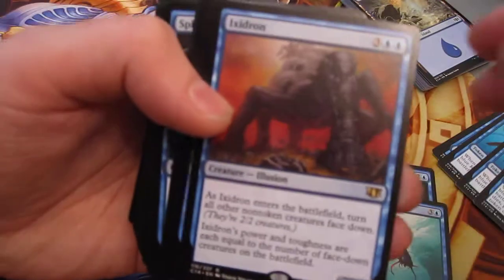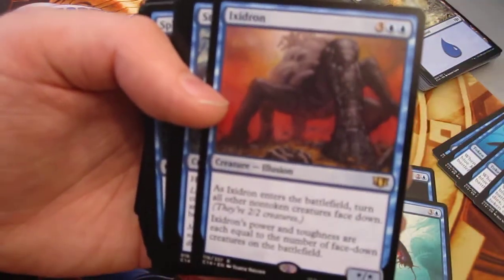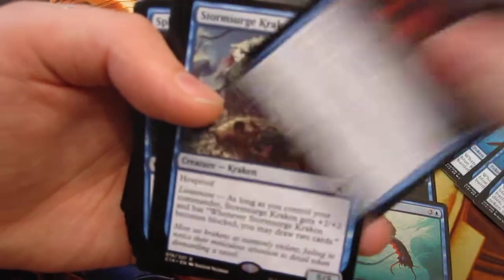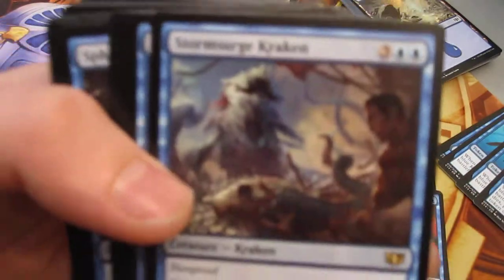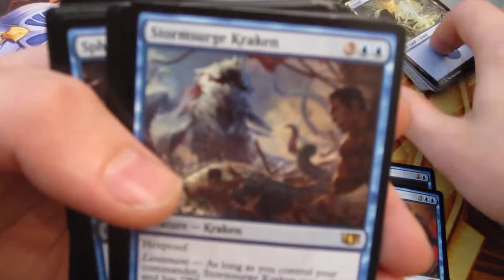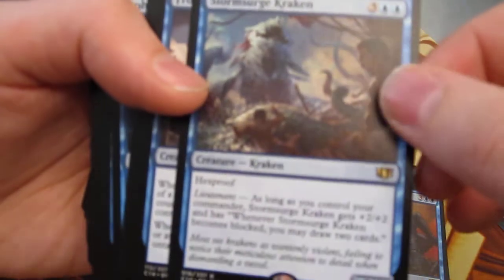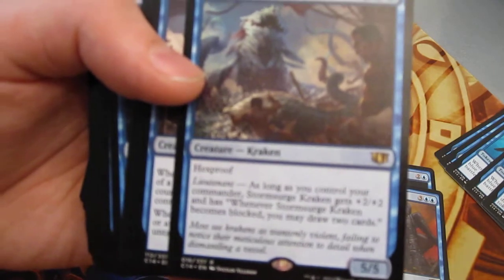Now we have our new reprint of Ixodron — the one that a lot of people hate seeing because without the Tuck rule, this is essentially a great way of nerfing a general. The Lieutenant effects are really cute. Essentially, if you have your general out, they give you a better effect. This one gets plus two plus two and has an ability of drawing two cards if it were to be blocked. That's nice.